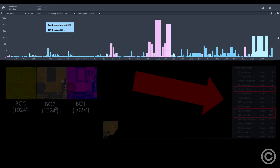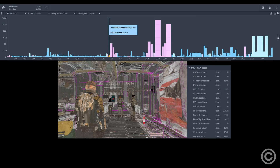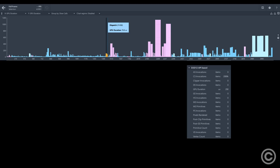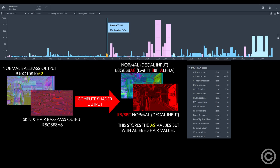Geometric decals are written into the base pass outputs pretty fast, but the most expensive draw comes from this overly large vertex boundary causing almost two million wasted pixel invocations. Before this, some wasteful depth stencil copy draws are initiated, but draw 1458 converts the normal and skin outputs into some oddly packed formats required as inputs to project those decals.